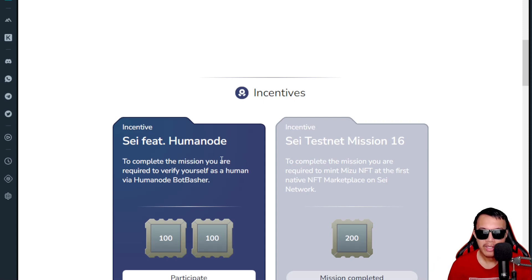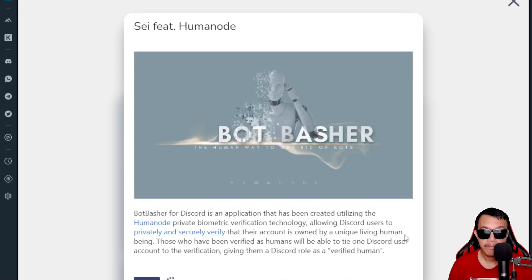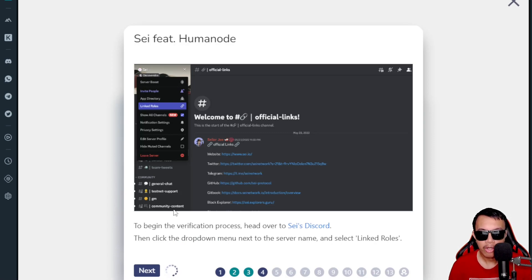Right now there is a brand new mission. To complete it, you are required to verify yourself as a human via Human Node Bot Basher. Let's participate. I've actually made a video about Human Node months ago — it's great that they're exploring the SAY network. Connect the Leap wallet first to see the details of Bot Basher, then click Next.